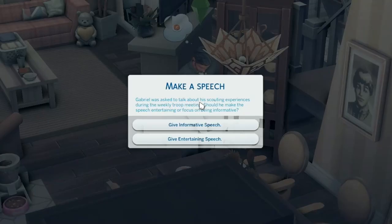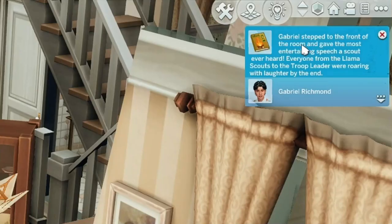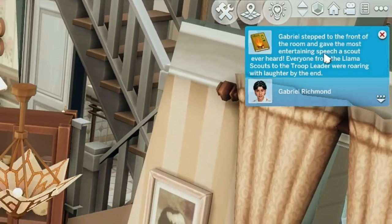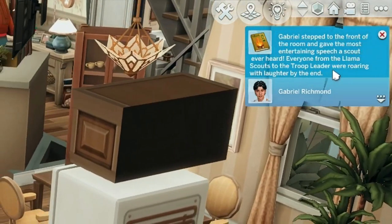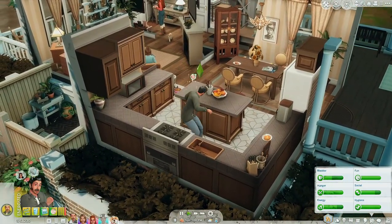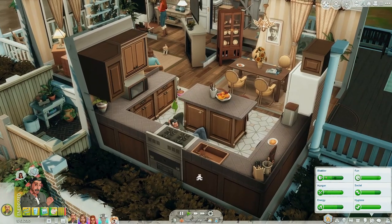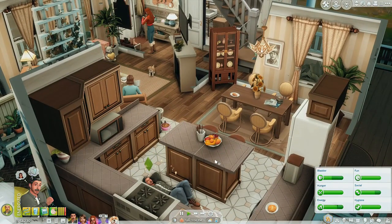Gabriel was asked to talk about his scouting experiences during the weekly troop meeting. Should he make the speech entertaining or focus on being informative? Let's try to make it entertaining. 'Gabriel stepped to the front of the room and gave the most entertaining speech a scout ever heard. Everyone from the Llama Scouts to the troop leader were roaring with laughter by the end.' That's great, I love him. Gabriel's definitely like his brother Javier — they're both into mischief. They're class clowns, that's what I meant.